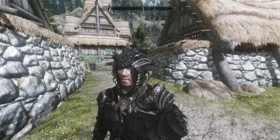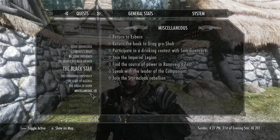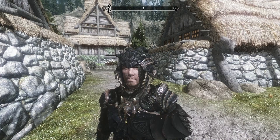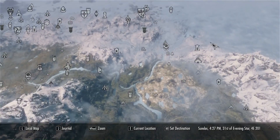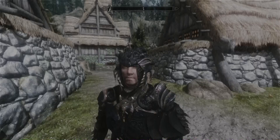First of all, the Ritual Armor of Boethia — once you install it, you'll have to have completed Boethia's Calling, this quest here. And after you've done that, you have to travel to the actual Shrine of Boethia, right there — Sakellum, I'm not sure how you say that. And at the bottom of the statue there's a book which you have to read so you can actually craft this armor.